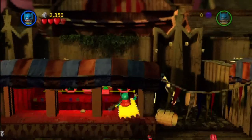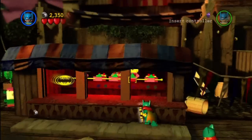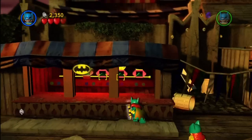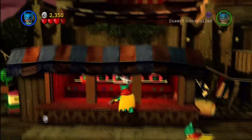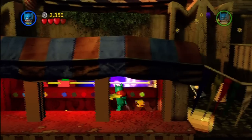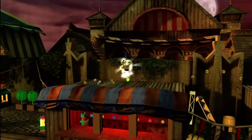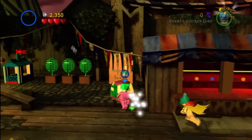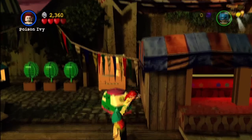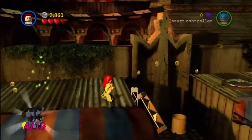Once you've smashed all three of the glasses, target these guys — it might be easier from the inside. Once you've done that, a mini kit will appear up above. Get up here with a double jumper such as Ivy — perfect.